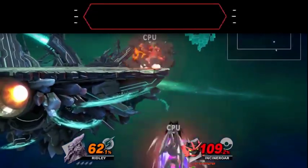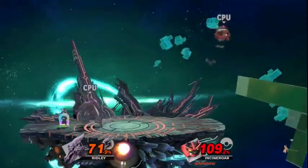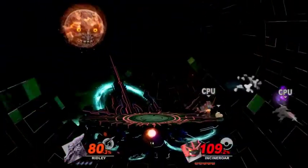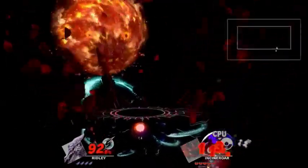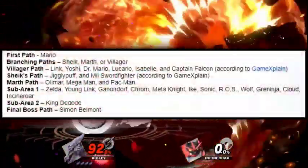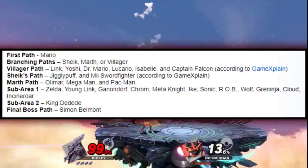The second method is playing through World of Light and unlocking characters that way. It's going to be a lot more time-consuming, but if you're looking to just have fun and unlock characters casually, this might be the better method for you. Basically, there are several different paths you can choose from, and you'll unlock a different set of characters depending on which path you take.